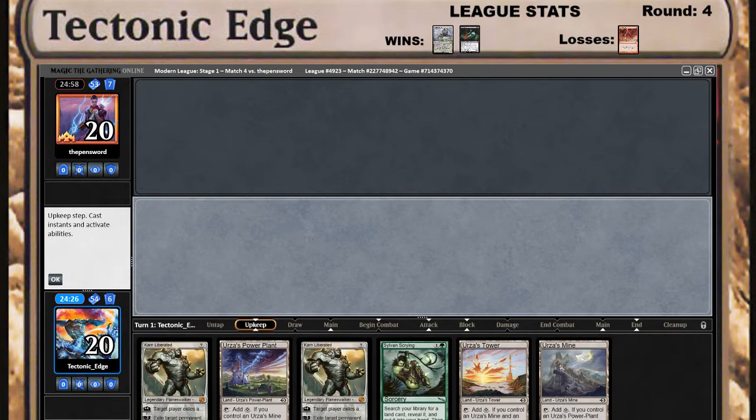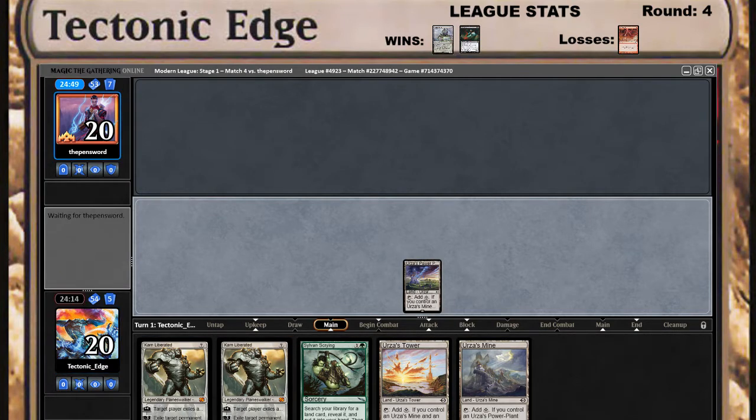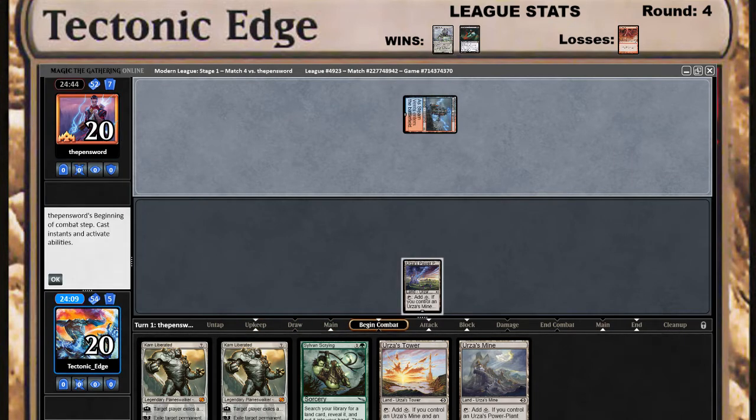We're keeping the Sylvan Scrying in case they Ghost Quarter or Field of Ruin us — that'll get us back on Tron for turn four. We'll start with the Power Plant and pass turn. I don't remember what deck this guy was playing last time. Steam Vents — alright.